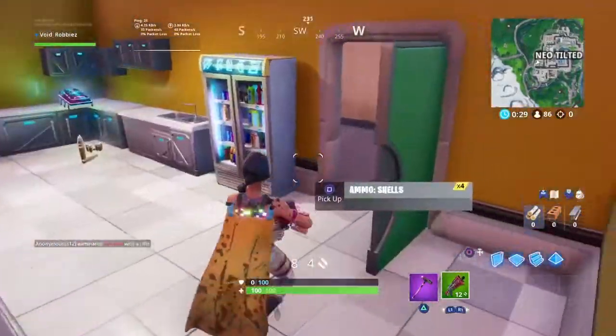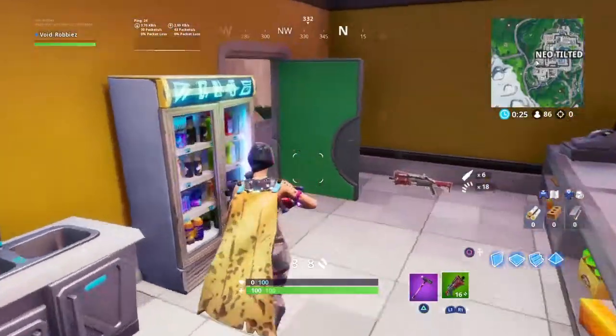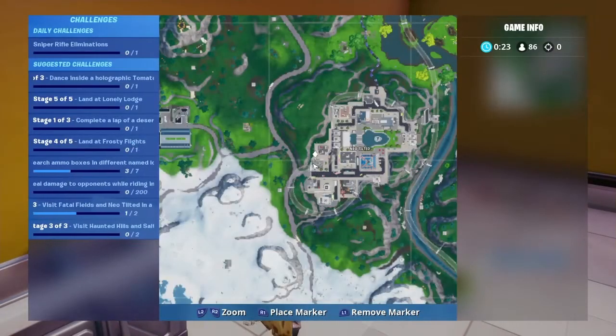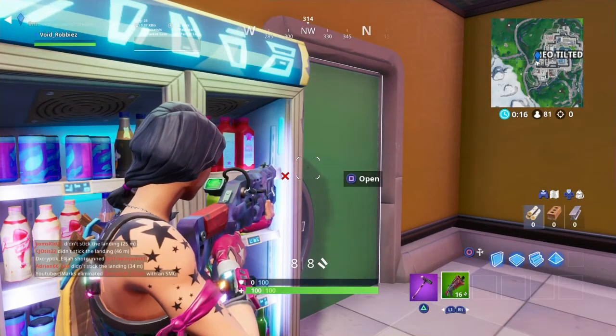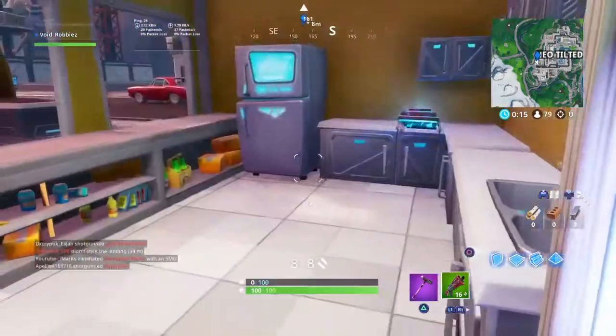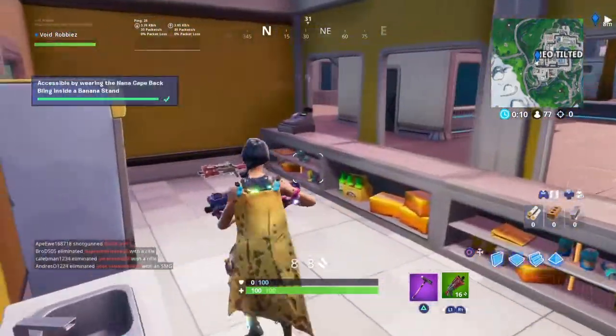I'm going to go down here. Someone's in here — I'm going to go in here. Oh no, they're not. It should be right here in Neo Tilted, in this building right here. Oh, that looks like someone's trying to kill me. So yeah, it's in the corner right here — collect that. And boom.